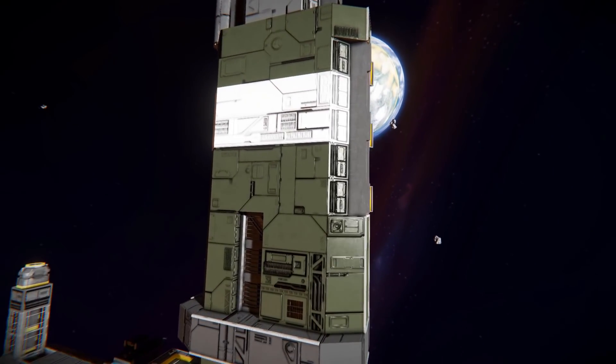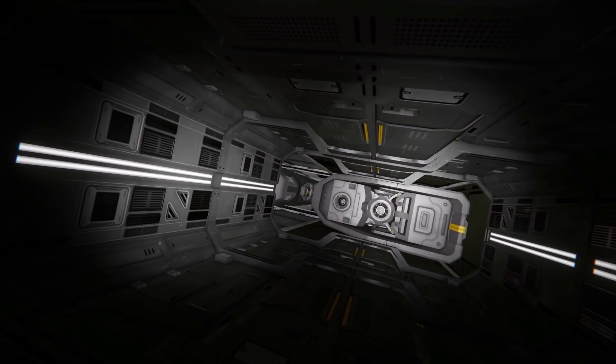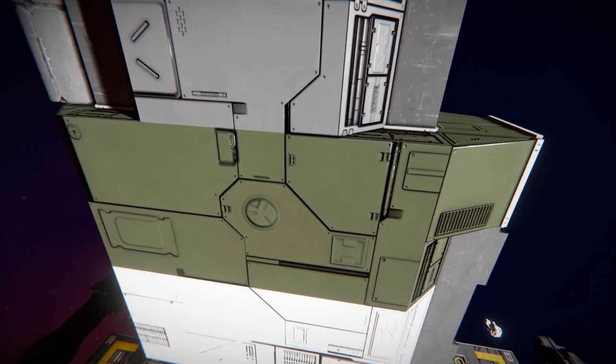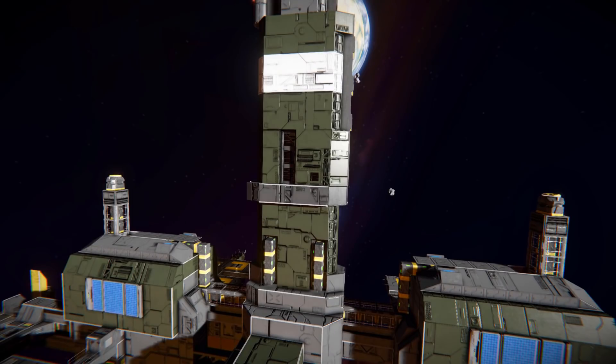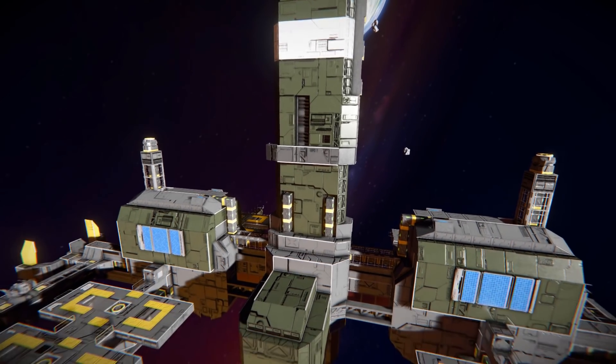If we move the camera all the way through it, what we're going to find are two little railguns sitting right below there — there's one on that side, there's one right there. And once you're in the control seat, you can move this platform all the way around, zoom all the way in in a fancy chair, and blast your enemies with it. We'll look at that a bit later.